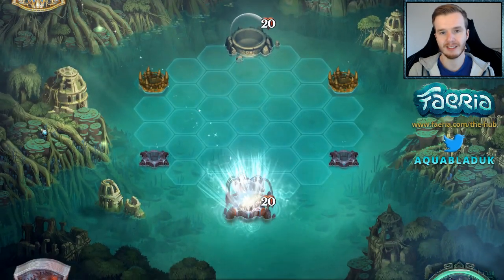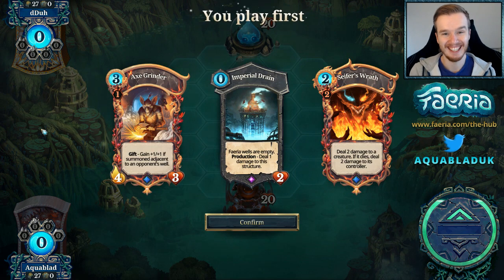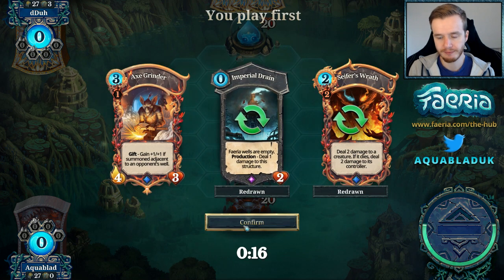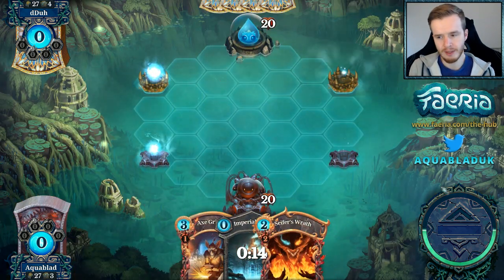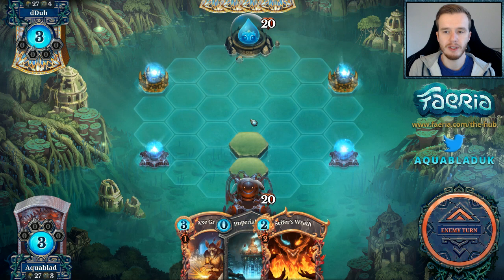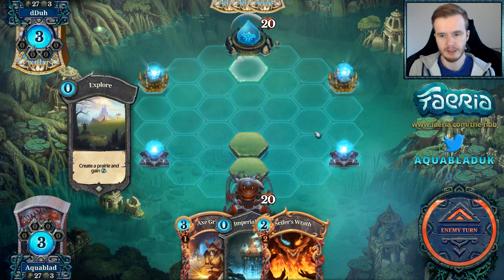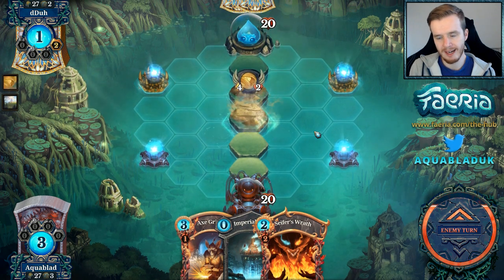Round two going up against Dud — he's got a double D there but we'll call him Duh. I don't want Imperial Drain just yet, but I'm going to keep it because I want to show you an example of where it can be pretty good. Double neutral straight up, and we can go double neutral again, mountain, Axe Grinders if it's slow. Explore, Desert, Air Elemental — so we are now being counter-rushed.